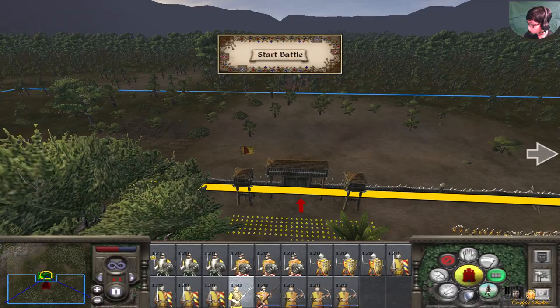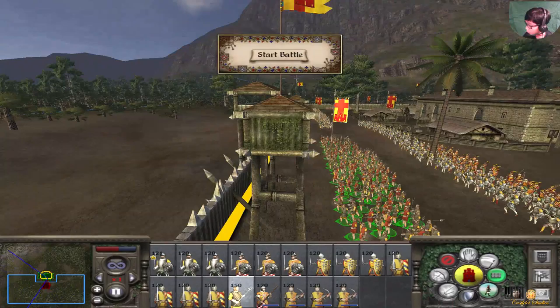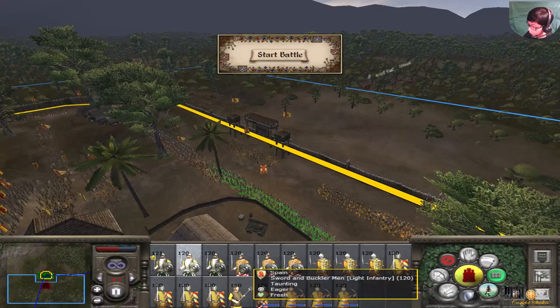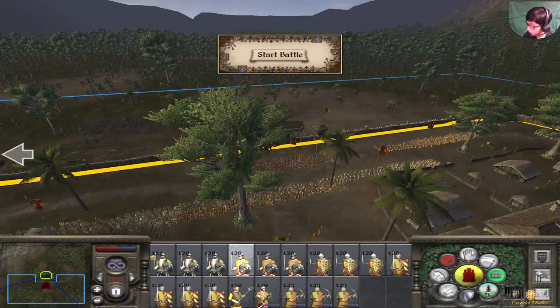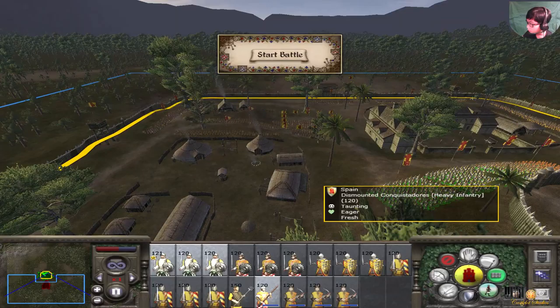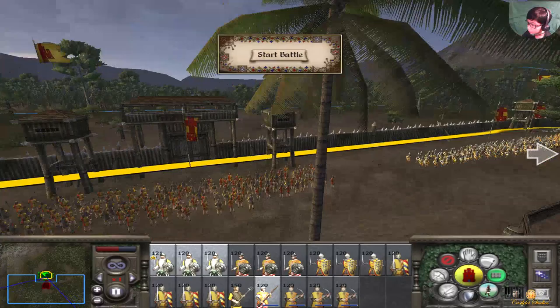The peasants - I'll put them there. They're going to hold; I'm going to enable guard mode. Now I'll hold some conquistadors - this amount of conquistadors. I'm also going to put in some sword and buckler men over there, just two units of them. Those four units I'm going to put at the side.